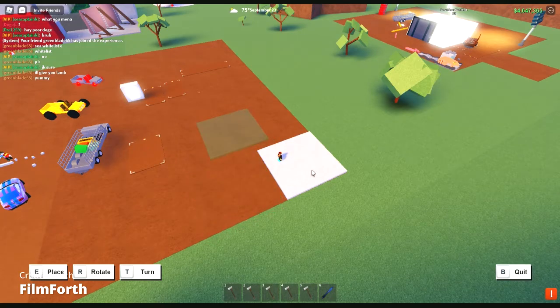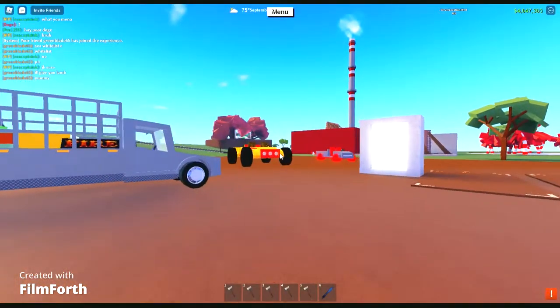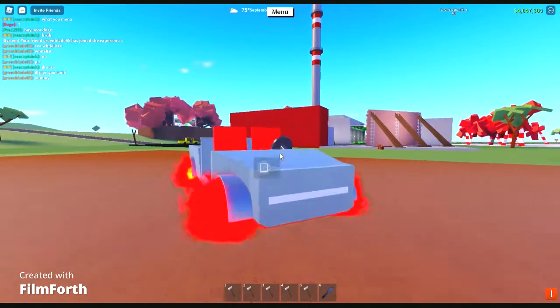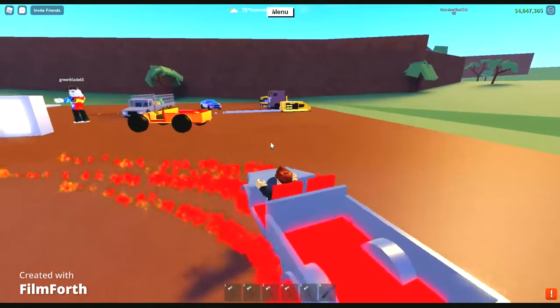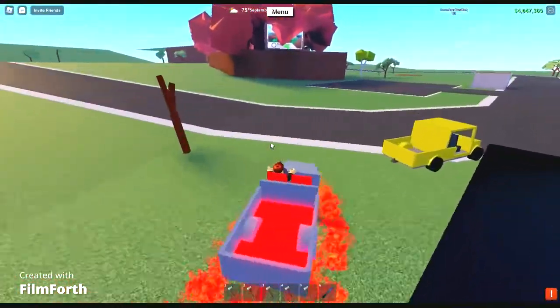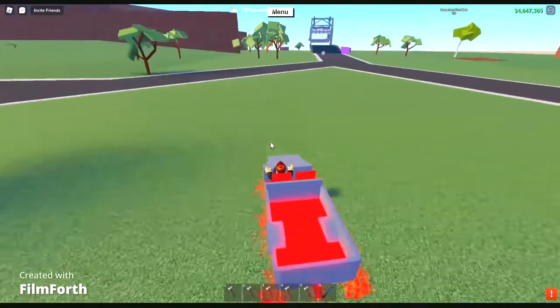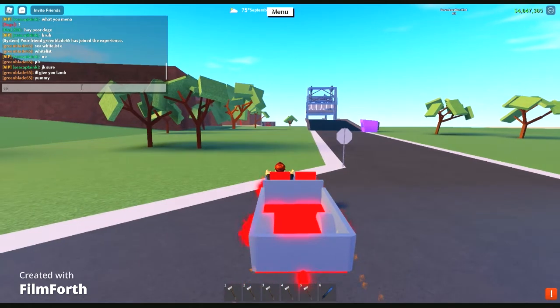You know what, enough of that. I'm gonna take you guys over to the wood and show you that, and run away from Green Blade. Get your own car — bet you can't beat me! So I found the inside of this wood really really gnarly, like it looks so cool.